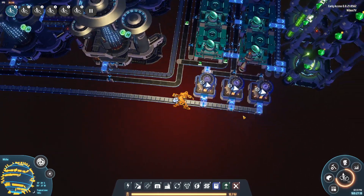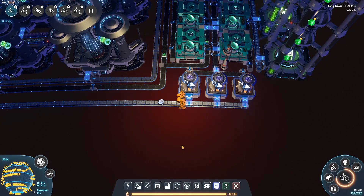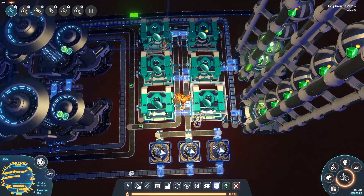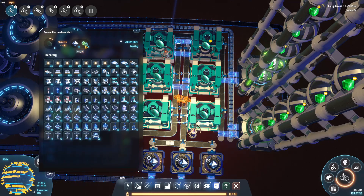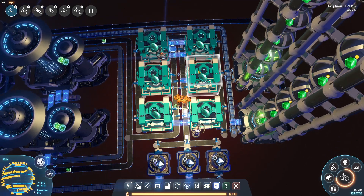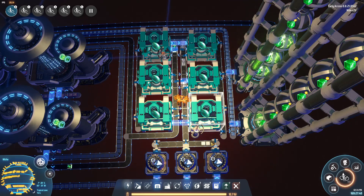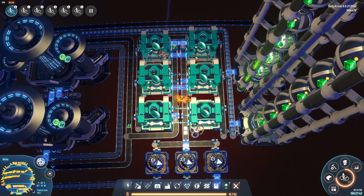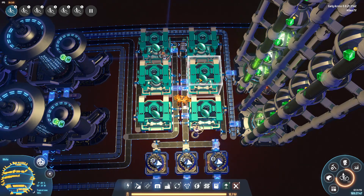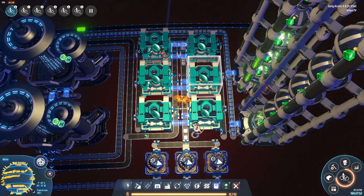One strange matter per second comes out on the outside. The strange matter goes in here, and the kimberlite comes out on this side going into the final assembler. If you use graphite instead, you'll use a bit more space but it's not a big deal. In the end we get strange matter and an abundance of diamonds coming in here, making graviton lenses. If you're building this without quantum chips, this is already a great standalone build for getting your first graviton lenses and warpers.